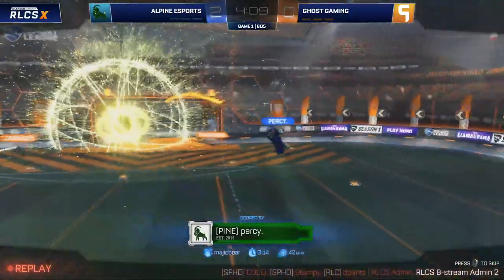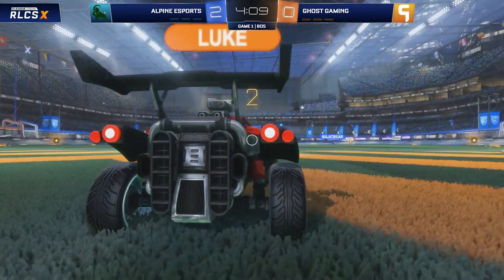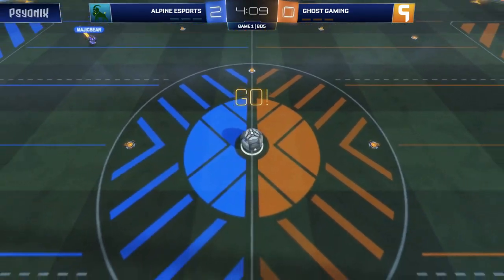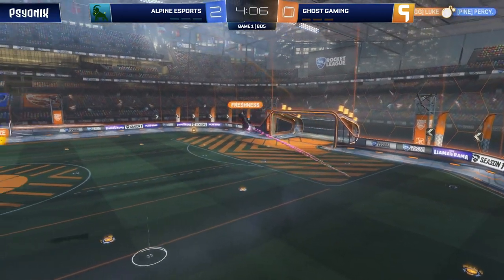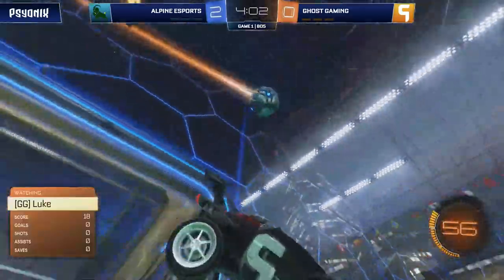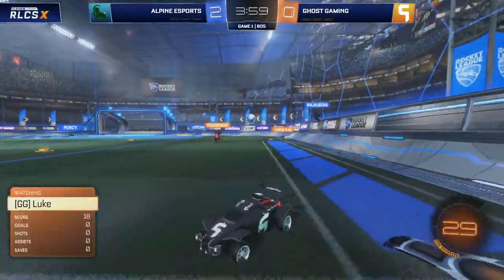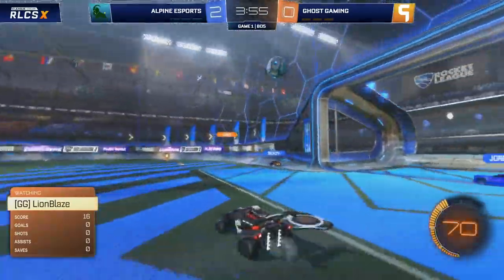Luke was left entirely on his own at the back there. Freshness was working his way back. But ideally, you don't want to send your only defender up, because even if we see Luke get a decent block, it's still going to be bouncing somewhere, worrying for the defense to deal with. Not ideal defense regardless. Luke, not necessarily to blame — just great pass down. He should have had support from his Ghost Gaming teammates.